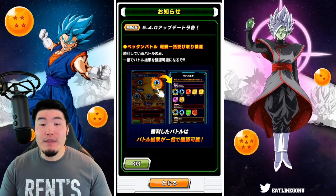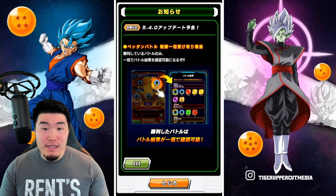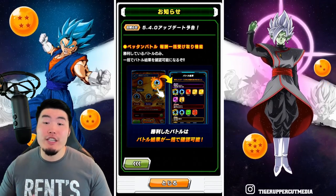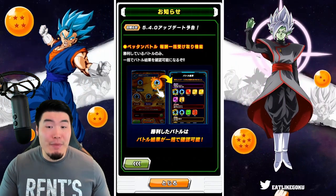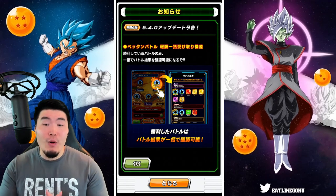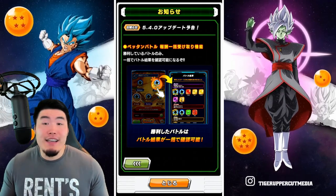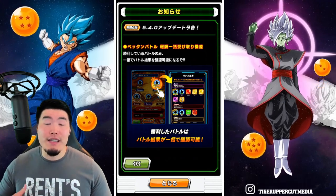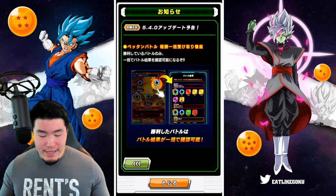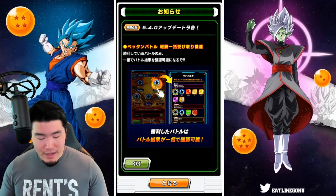So the first feature is the ability to collect all of the rewards from all of your battles at once, as opposed to individually, which would take a lot of time. But now if you click on one of the battles, they'll give you the rewards for all five at the same time. So it just saves you a little bit of time, makes it a little bit less painful to play this mode, and is just a nice quality of life upgrade.